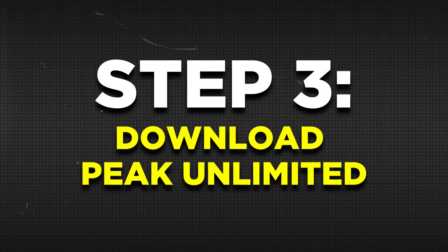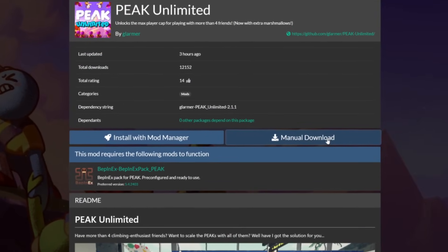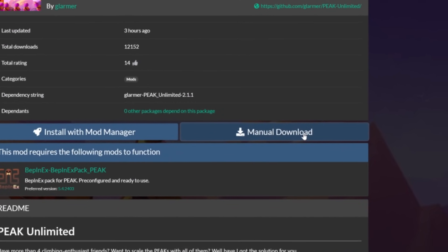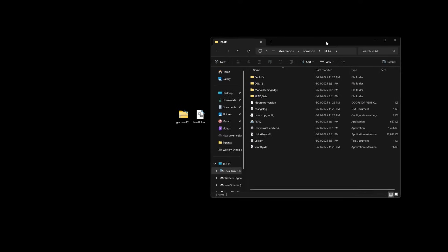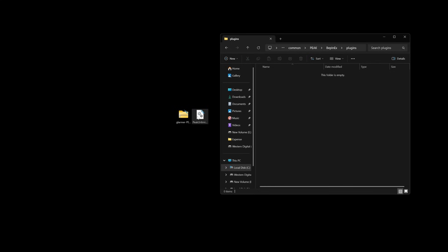Now for step three, all you need to do is head back into the Peek Unlimited website and click on the manual download button. This will download the mod that allows you to play with more than four players. Once downloaded, simply open the file and drag the peekunlimited.dll file onto your desktop. For the final step, head back to your Peek folder again and open the BepInEx folder, followed by the plugins folder. Drag the peekunlimited.dll file into it and you're ready to go.